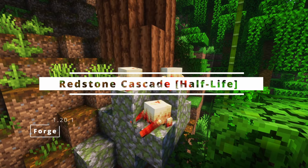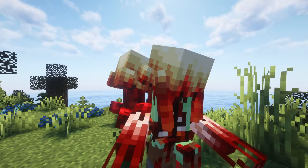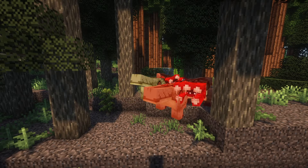Redstone Cascade brings Half-Life enemies and features to Minecraft. There is for example a headcrab that has a unique attack strategy. The zombie looks very scary and it will not be that easy to kill him. There are also creatures like the Houndeye and the Bullsquid. This is a very good idea for a Minecraft mod — I hope more creatures from Half-Life will be added.